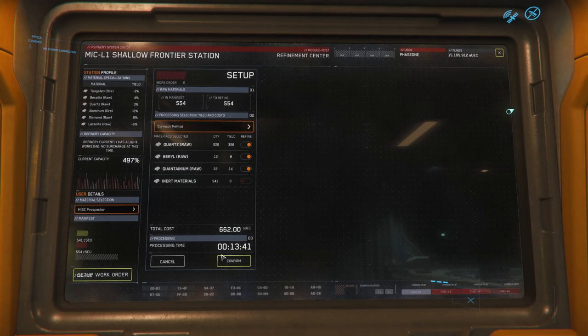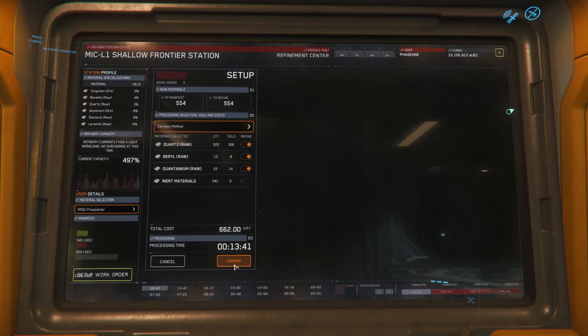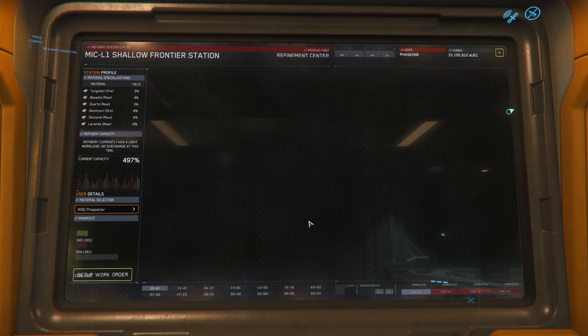In manifest to refine. So there are different methods — what's processing selection? Yield and cost — what's the difference? This is interesting. Refining is going to be a lot more complex. Alright, confirm.